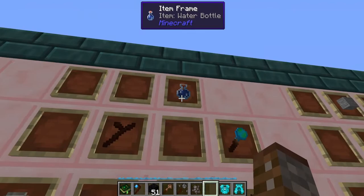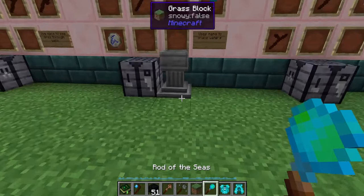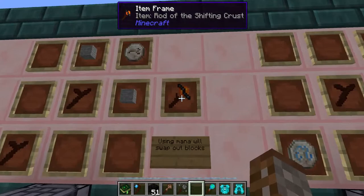Similar to the rod of lands, we also have the rod of the seas, made with one living wood twig, one rune of water, and a water bottle. As you'd probably guess, this uses mana to place water in the world. Very handy, and also useful when crafting with the petal apothecary as it can refill it.